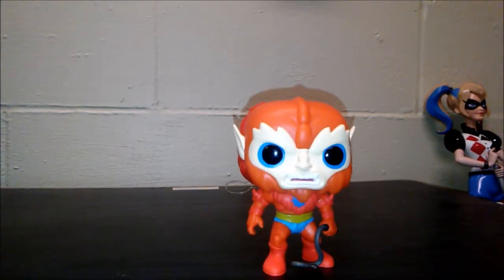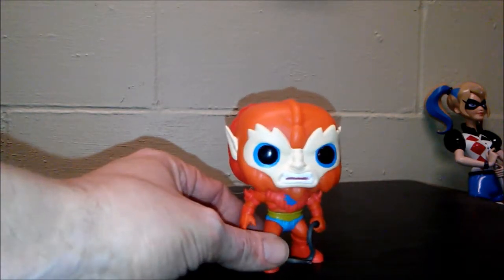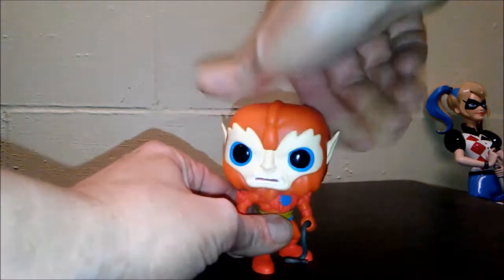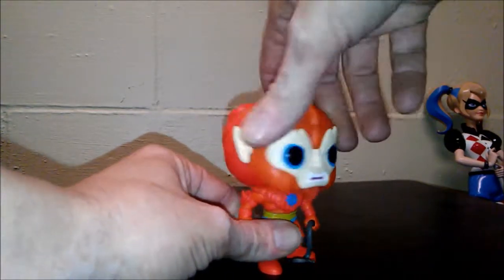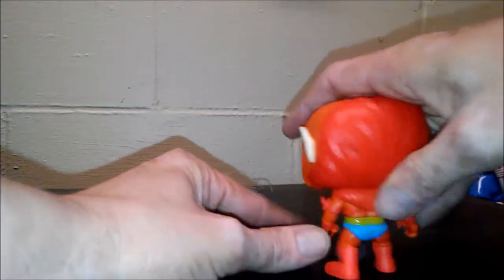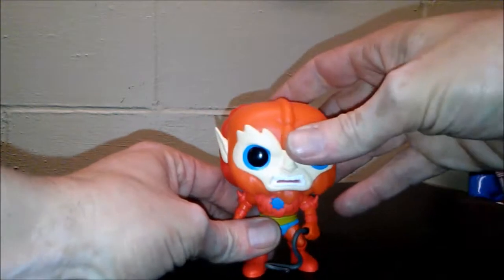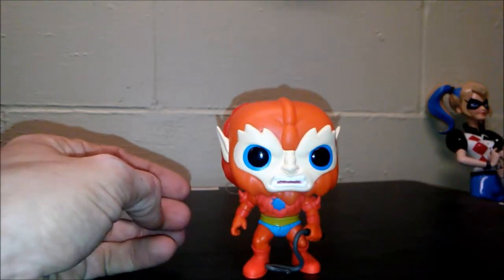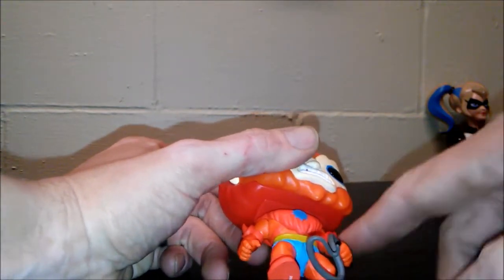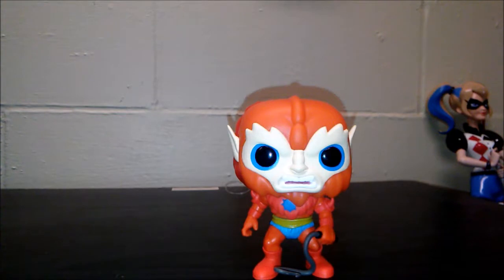Next up we have Beast Man with his whip. This is the one I prefer — I like him with the whip because that's what you use on the beasts. His head doesn't spin all the way around, only goes so far, which is much better. He's got the balding going on down into his mane in the back, and he's got the little spikes on his armor on his arm. Once again, they're staying with the 80s look.